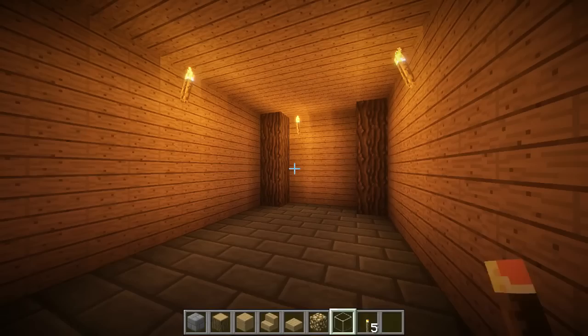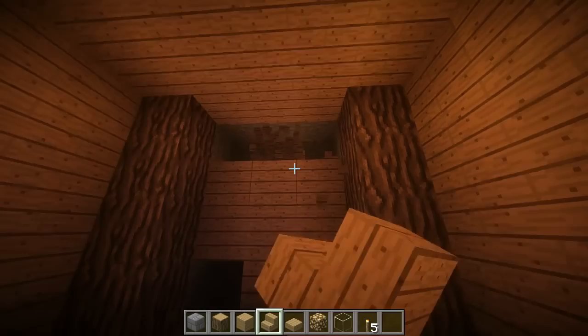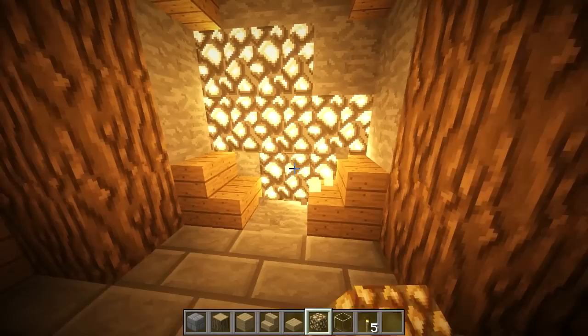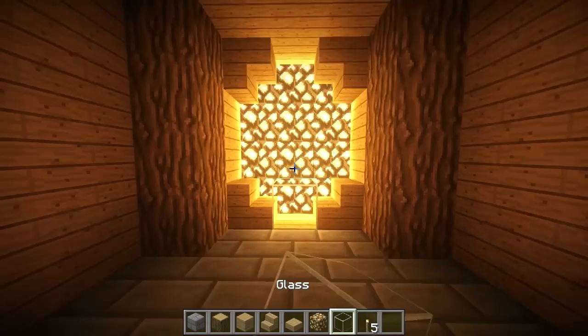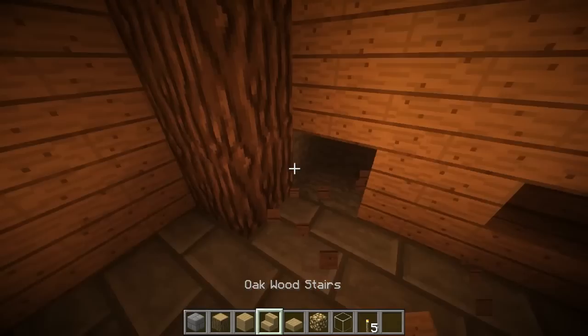On the wall here I'm going to do some cool glowstone lighting — my signature sort of thing. All these torches are just temporary for now. I'm going to add stairs to all the corners, then add glowstone everywhere else. I really love the way this looks. If you're wondering what the texture pack is, you can check the description. Then you can just fill in everywhere with glass — and yes, I know the stairs don't fit, but it looks awesome.